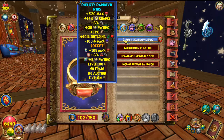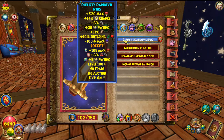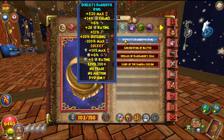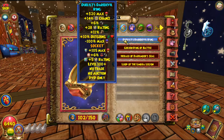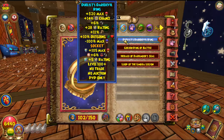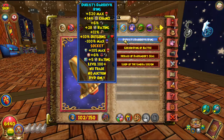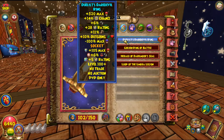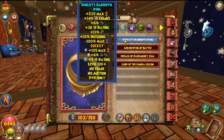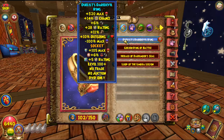For the ring I use the Duelist Daredevil's Ring — it's the best and it's for level 100. They'll probably upgrade it for the next world at level 110 and I might buy that version, but this is the best so far. It gives a lot of health, power pip chance, and most importantly pierce.